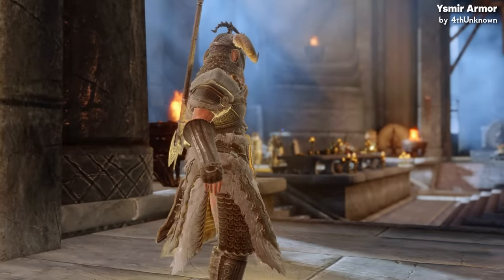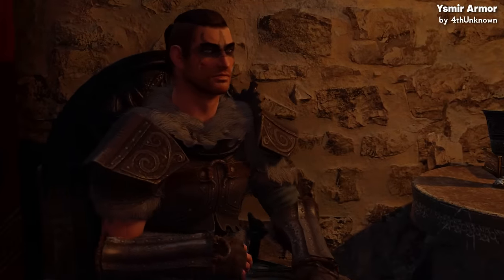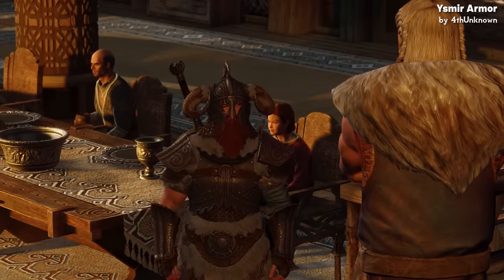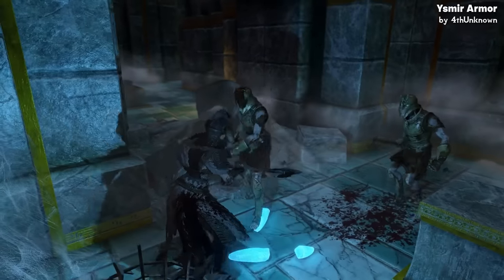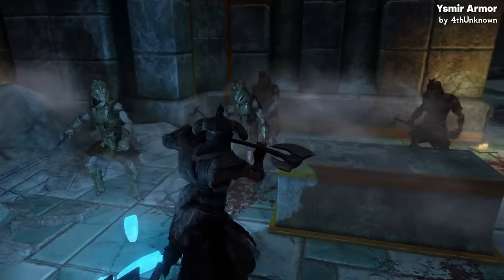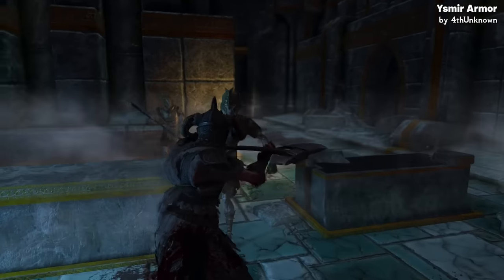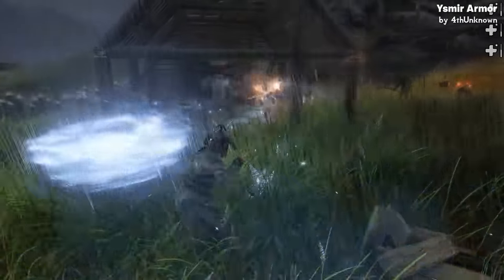There's also the option to have the armor worn by special characters like Ysgramor, Kodlak White-Mane, Vilkas and Farkas, and Hrongar, to make the armor look all the more legendary. And instead of just finding the armor in random places, there's the option to have the armor and its accompanying battle axe discovered as part of the Companions questline, which makes it a slightly more rewarding experience.